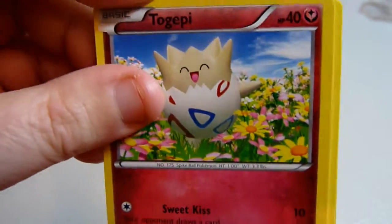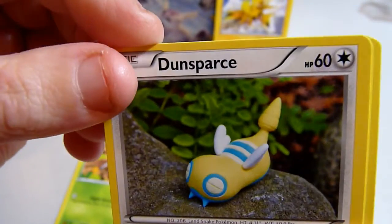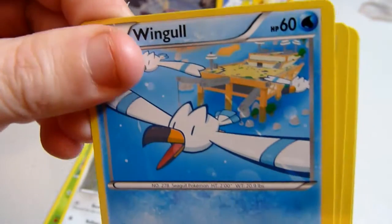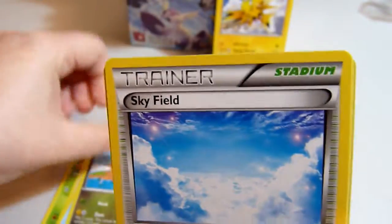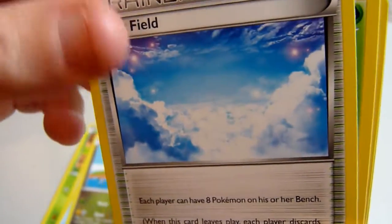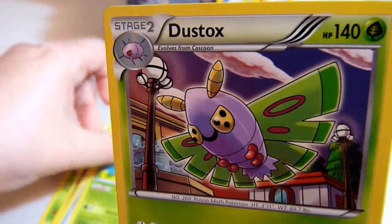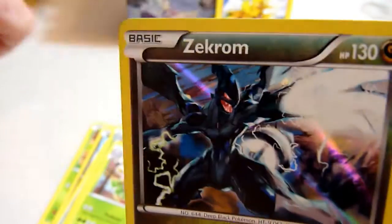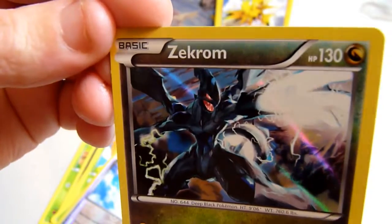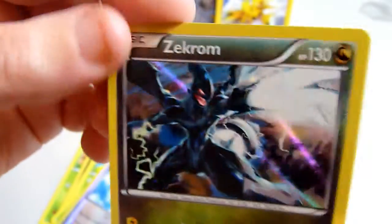Togepi, Togepi, Ninkada, Dunspeth, Wingo, Dratini, Skyfield — that's not much of an image of that one! — Ninja, Dustox, and a reverse holo Skyfield, then a holo Zekrom. That's pretty cool.